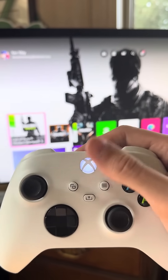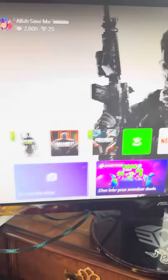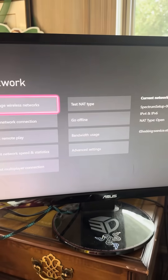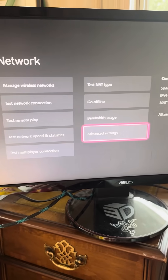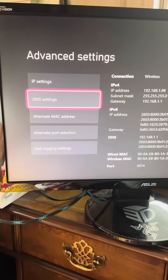Hit the home button, go over to Settings, and once you're in Settings go to General, then over to Network Settings, then Advanced Settings. This is the only thing that will fix your problem.